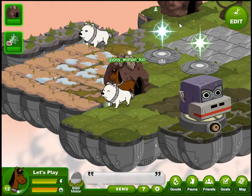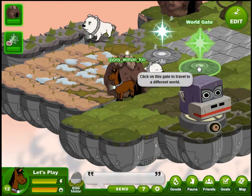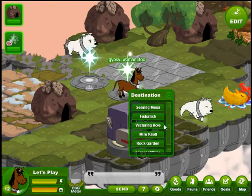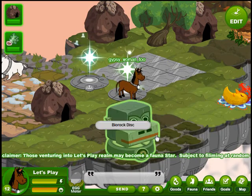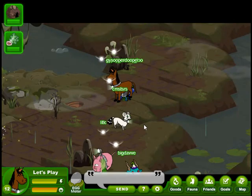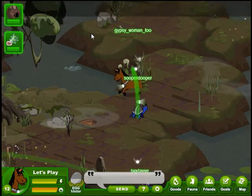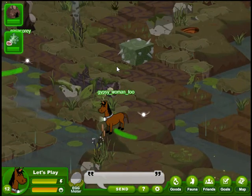Welcome back to Let's Play FaunaSphere. Today Let's Play is going to head to the Slickgrass Bog. There are three goals down there and they really aren't too much trouble, so we're going to do all of them today. We'll head to the Mire Knoll and we have to go through the Silty Delta to get to the Slickgrass Bog.